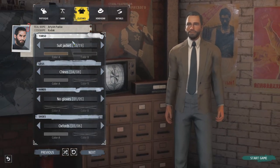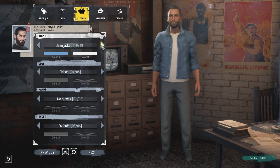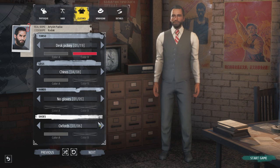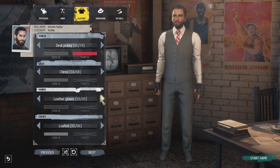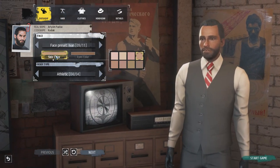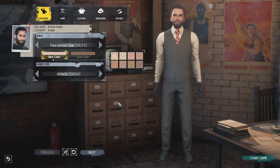That looks good. As far as clothes go, we can pick our suit jacket. Where's my three-piece? I'm trying to have a three-piece — there we go, that's the stuff. That's looking good. We aren't going to rock the Oxfords — we're going to rock loafers. And then we can have gloves. Put on the black leather gloves so that we look hella terrifying. I want to look like a creepy bastard that comes to take you away.